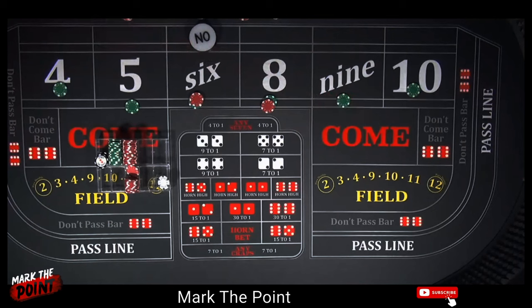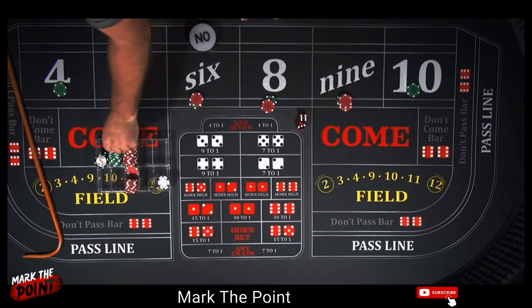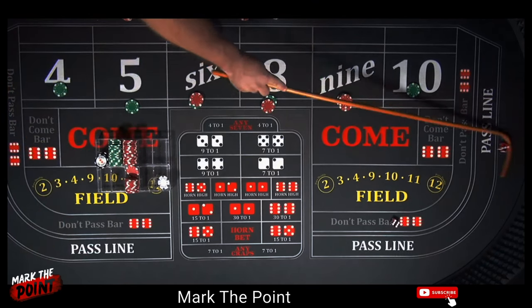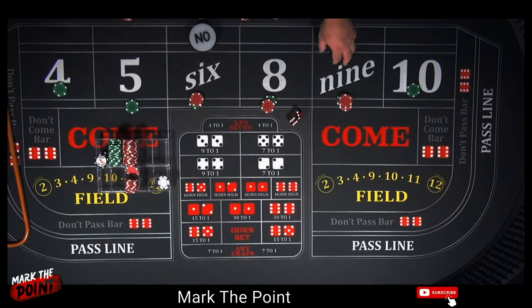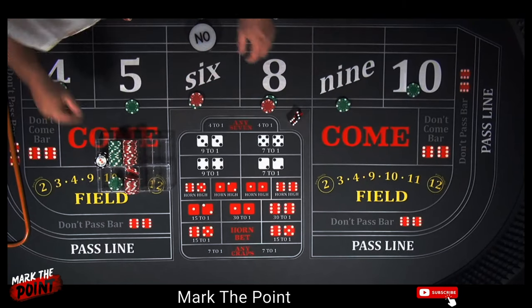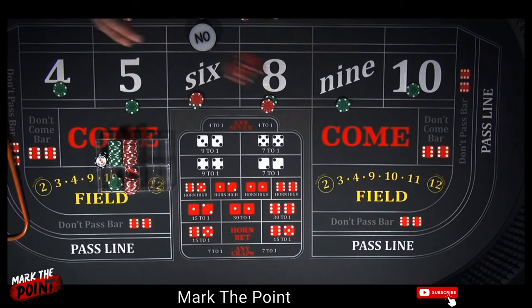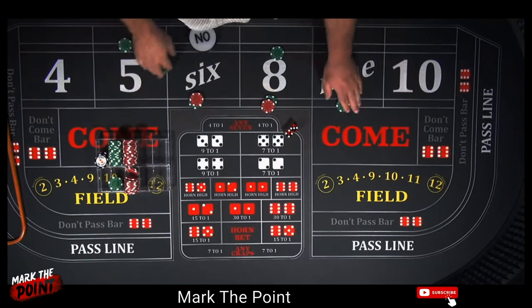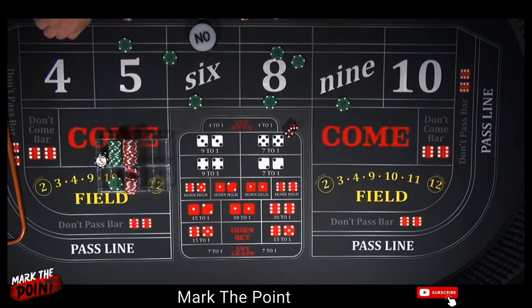Let's keep it rolling. There's another nine — back-to-back nines, pays thirty-five dollars. Let's put ten dollars on the nine and grab that twenty-five back to the rack. There's another nine — three in a row! That thirty-five dollar nine pays fifty-for-one. Let's make the nine fifty dollars and take that thirty-five back to the rack.